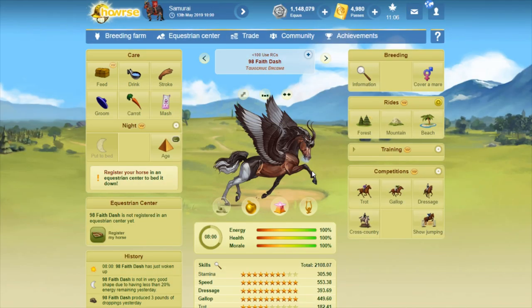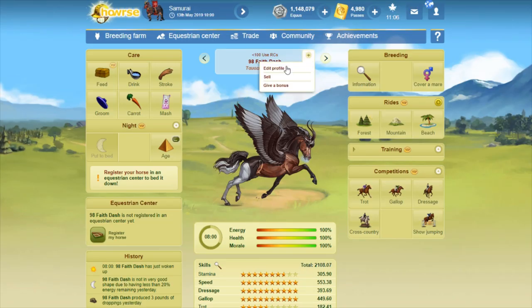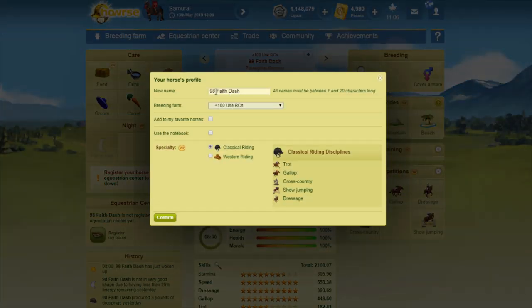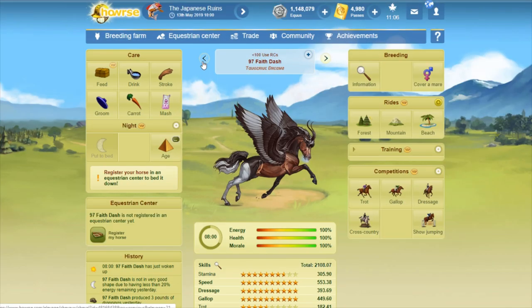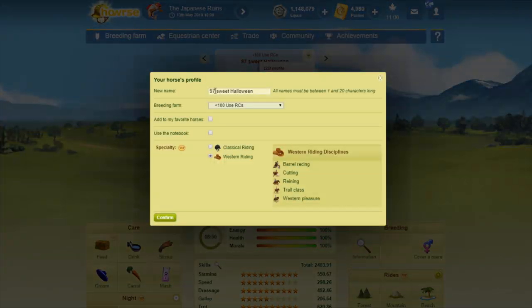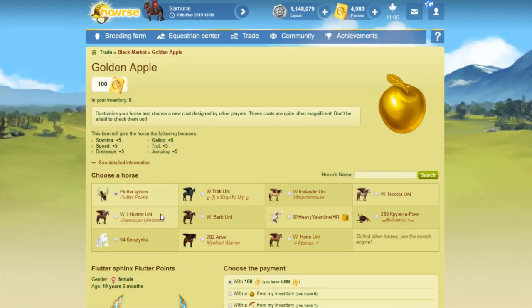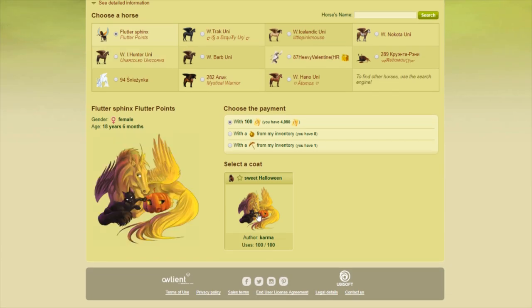Some of these drop quite a bit with the 100 uses, and some of them won't drop much. This one only dropped one copy — I have no idea how old this coat is. 95 for this one. I do believe this is a Copy Ma, who I think is now called Karma — this is another one of my favorite creators. I really like their style. Yeah, this is a Karma coat.